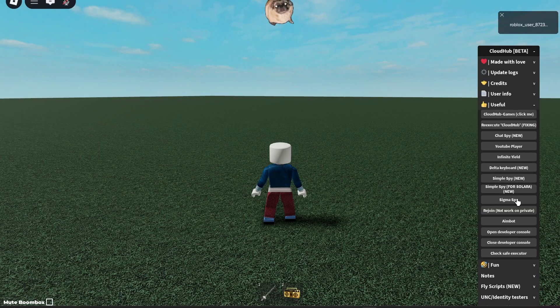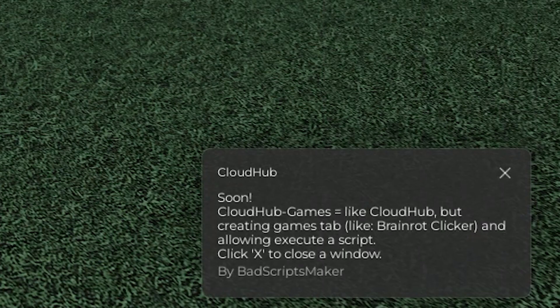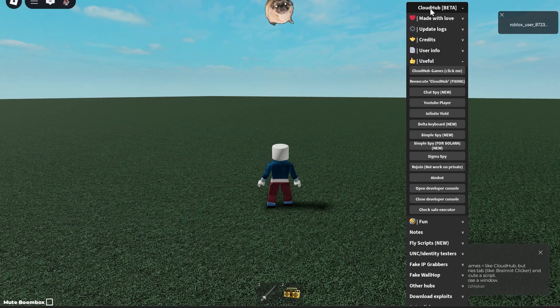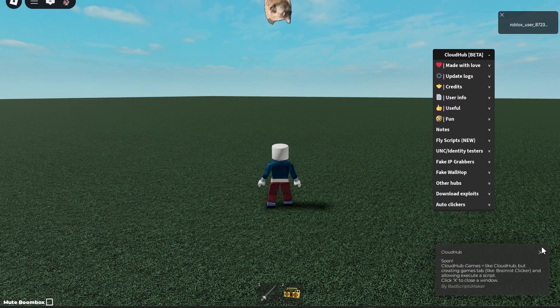Here are a bunch of features you can use. Cloud Hub Games — I'm guessing this shows a list of games that Cloud Hub supports, like Brain Run Clicker, and lets you execute a script for them. I think it means if you go into a specific game it'll load specific features.